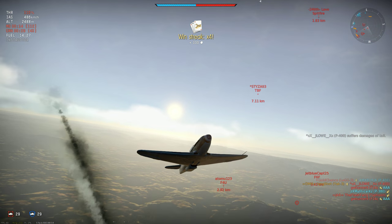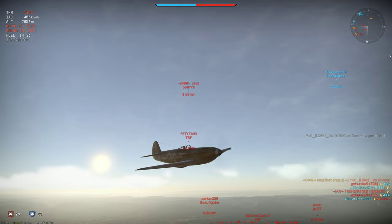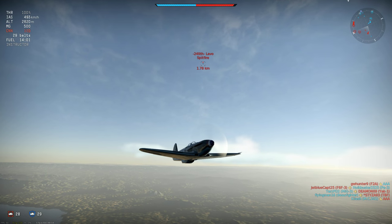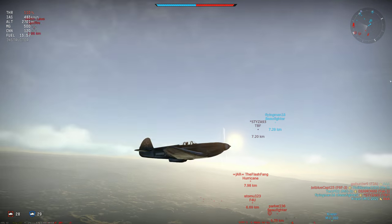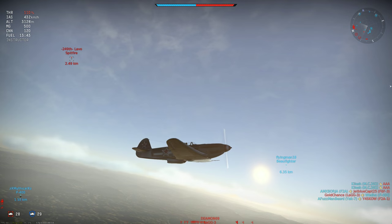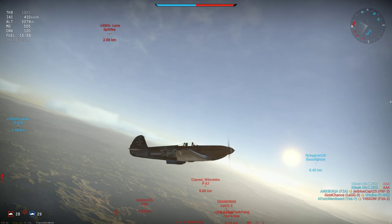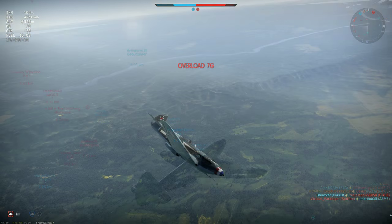Which means a Spitfire's been able to climb above me. But he'll be slow from his climb, whereas I have plenty of speed from the dive — it's simply a matter of flying away from him and climbing back up at a safe distance, leaving him behind. I guess I could have been aggressive and climbed straight at him, but to my mind that'd be taking an unnecessary risk. Better to get in position and engage on my own terms.